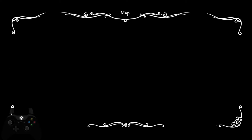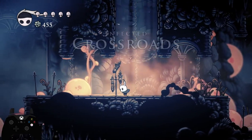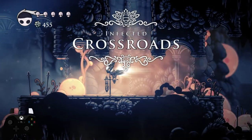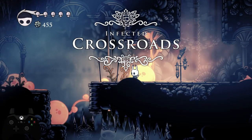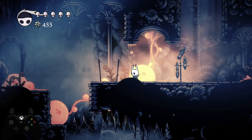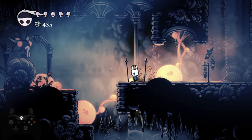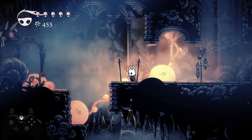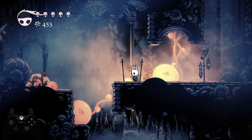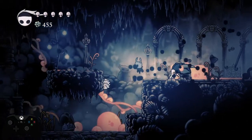Same thing as when you were going to VS — you're going to cancel that early so you can dash without hard-falling. If you don't have one cast worth of soul right here, you're going to get the rest of the soul you need off of that infected vent fly. You just need enough for one cast. If you don't have any, you can hit him a couple times.